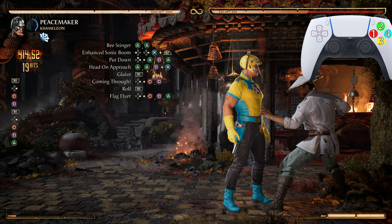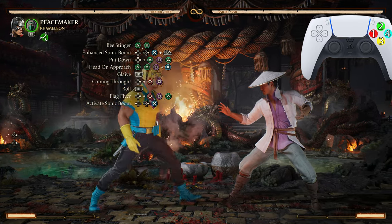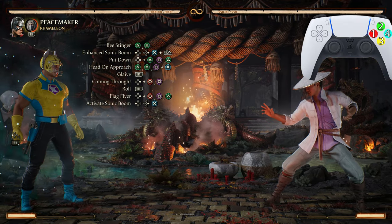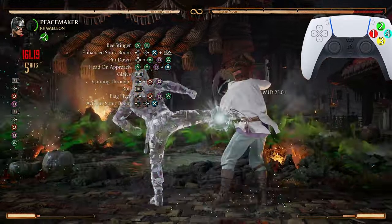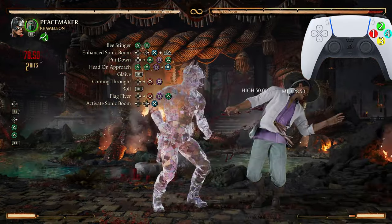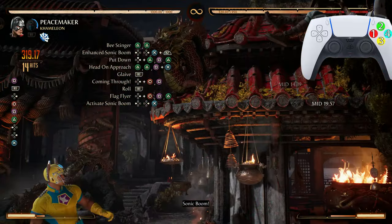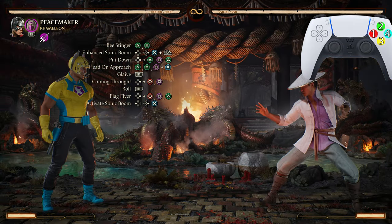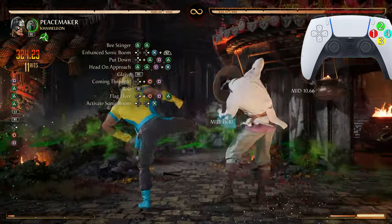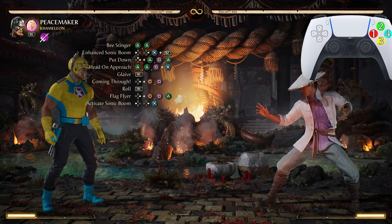After Flag Flyer we're going into another Sonic Boom, but the regular version this time. Now from Coming Through, from Head On Approach — absolutely beautiful. Now from that B Stinger — absolutely beautiful.